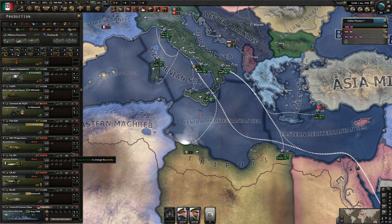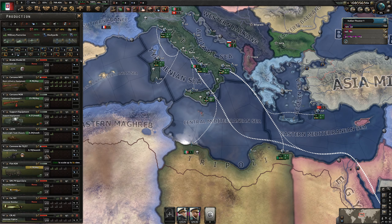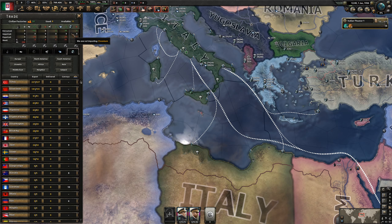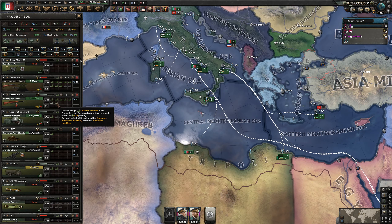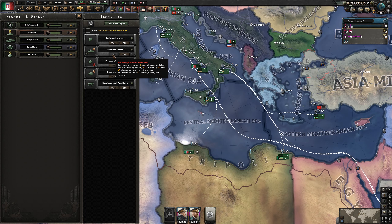What you'll find if you deep dive into historical Italy is that Mussolini gave away a lot of his best weapons for political clout, which was a major tactical error. Now what I also want to do right off the bat is set up the army numbers.